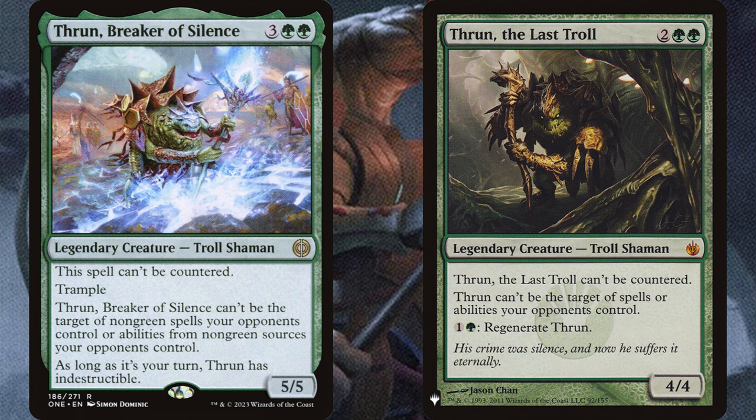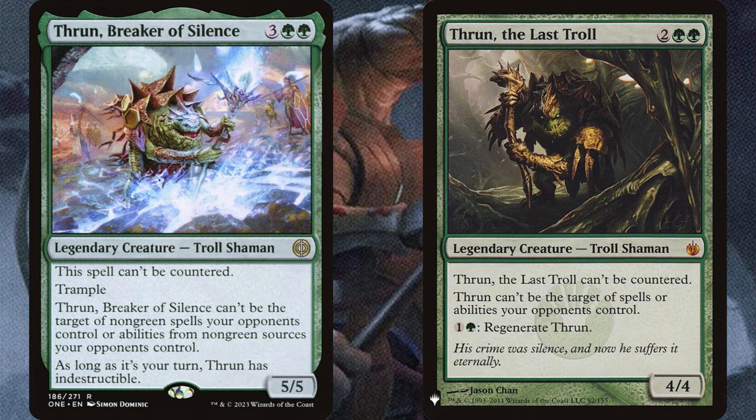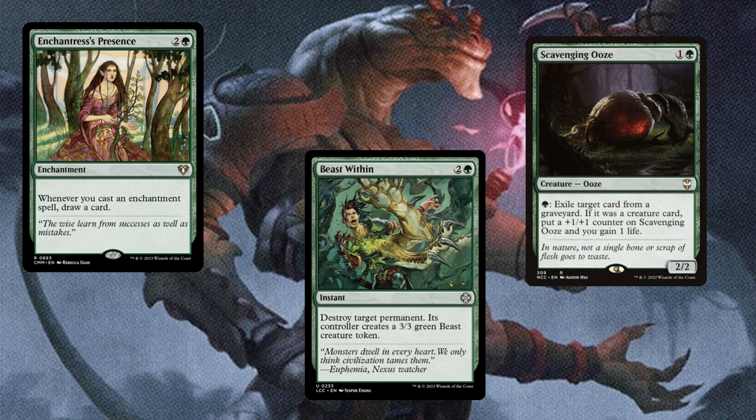I also have both versions of Thrun in the deck as backup commanders. If Kosei dies too many times and he's hard to recast, or if you're at a table where there's a lot of counter spells, then suiting up a Thrun can deal some real damage. And if you end up liking one of them more, you could put either of these Thruns at the helm of the deck, and you don't even need to change the deck that much to make it still work as a Voltron build. Otherwise, the deck has some utility cards and card draw to round out the list.